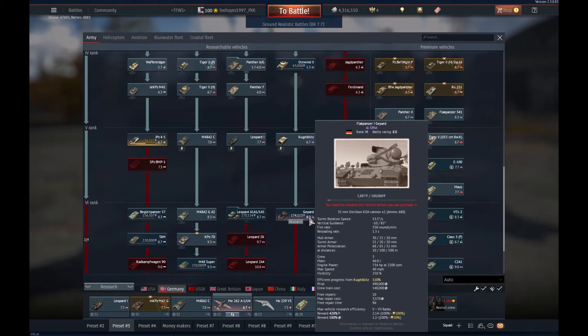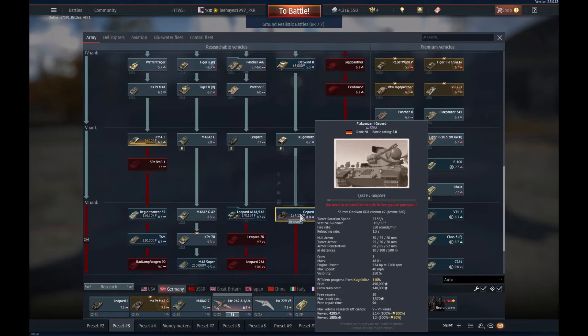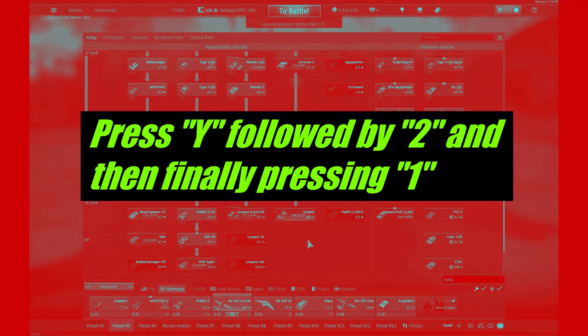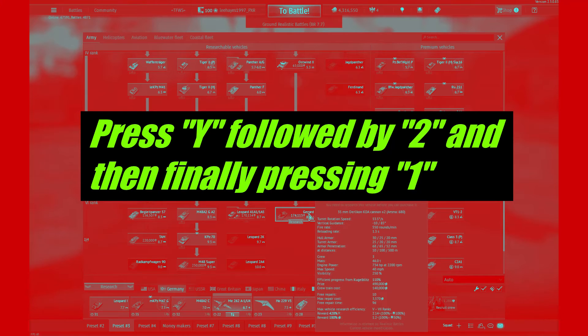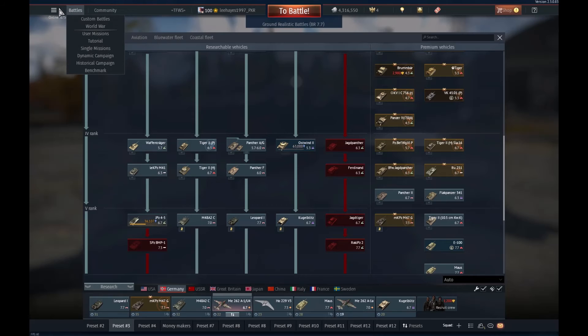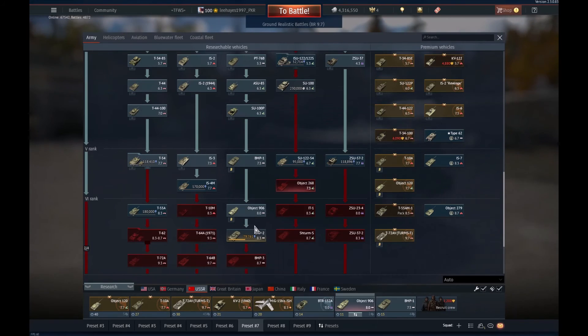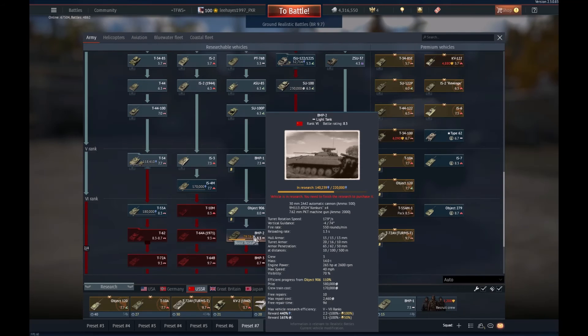What you can do is double the rate of fire using this glitch. By opening the contextual menu and selecting primary weapons, vehicles with autocannons can massively increase their rate of fire up to two times. So if we take the BMP2 with a rate of fire of 550 rounds per minute, this can be increased to double — 1100 rounds per minute.